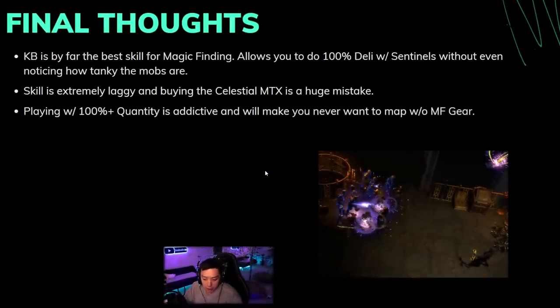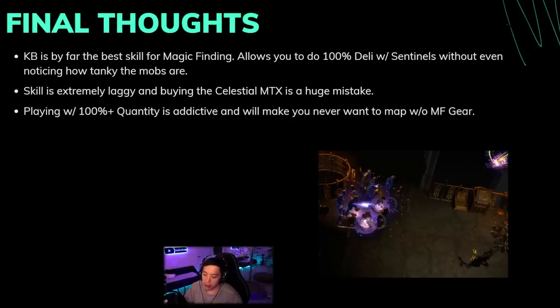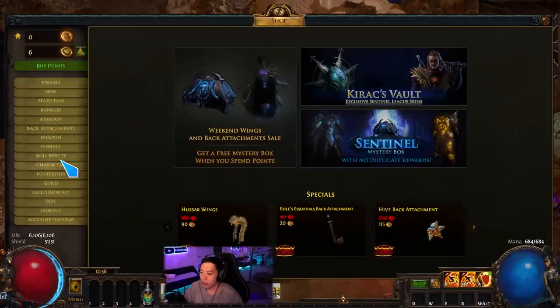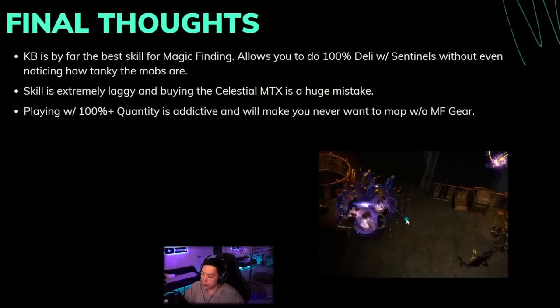KB is the best skill for magic finding without a doubt, after testing many different setups. The only other setup that could come close is maybe Windripper with Headhunter buffs, but I'm not sure it can do 100% Delirium with sentinels without noticing how tanky the mobs are. This is the first build where I can use any sentinel — including the Ancient Stalker — and KB still shreds everything. The biggest downside is how laggy the skill is. Don't buy the Celestial MTX if you want to use it in 100% Delirium maps — it causes your computer to crash. Also, don't hold down the attack button too much as it can freeze or crash the game.